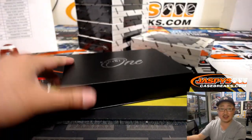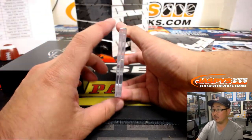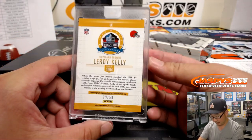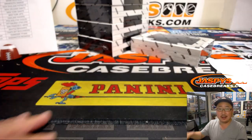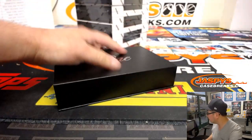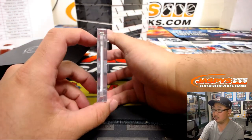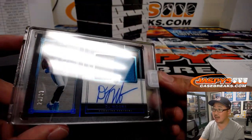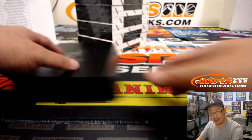Remember, we've got another inner case already in the store at JaspiesCaseBreaks.com — we can run this back tonight. Next is Leroy Kelly, old Cleveland Brown, 29 out of 50 for the Browns — that goes to Richard Johansson who got the Browns in that spot random. Then we've got another DJ Moore, two-color patch and autograph, 25 out of 99 — that is for Steven Olsen and the Carolina Panthers.